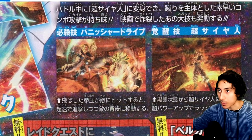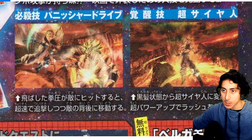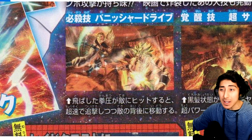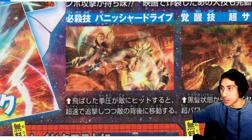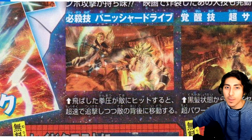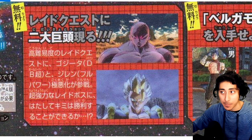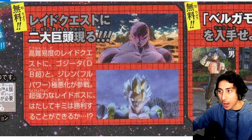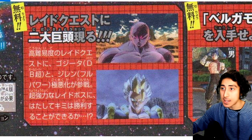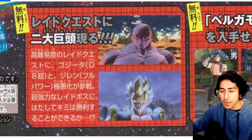These two screenshots show Gogeta powering up and transforming — so that's normal Super Saiyan — and then we have this Punisher Drive, which looks a little bit different but you can definitely tell it's Punisher Drive. You see the sparkles, the swift lines and movements. We already know there are going to be three new raid bosses: Jiren, Gogeta, and Fuu.